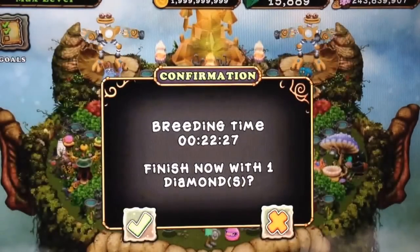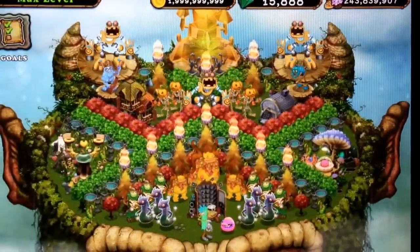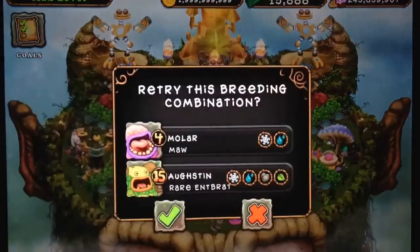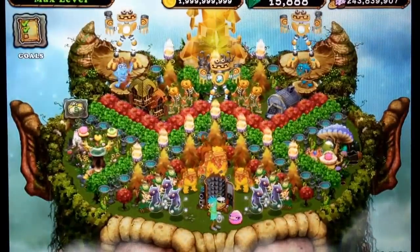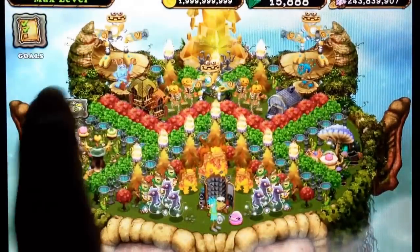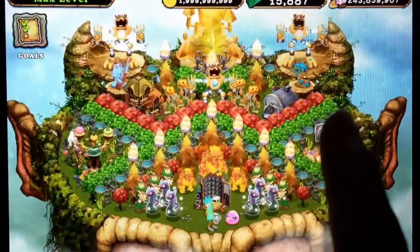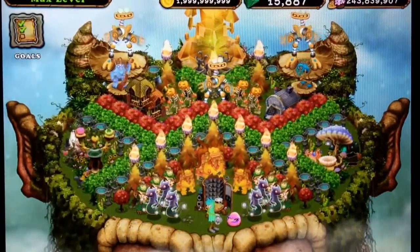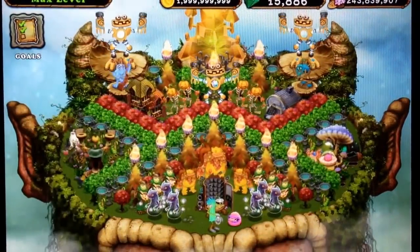Breeding our maw and rare inchbrot. Speed up. And I got another maw. I am going to go ahead and speed this guy up because I am going to try it again. It's nice that it's only one diamond. Normally it's 30 minutes for a maw, but in my enhanced breeding structure it's 22 minutes. Speed up. And I got another normal. So we are going to speed up and sell. Which of course I don't recommend, but for the discovery video I will do that.